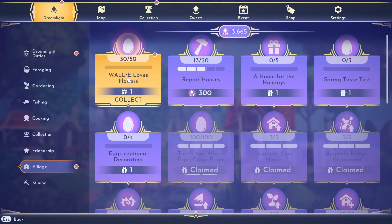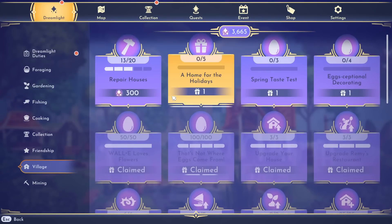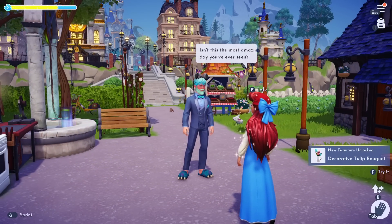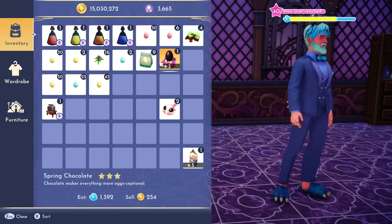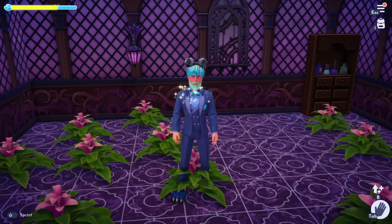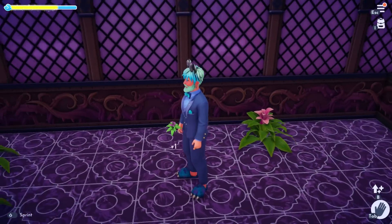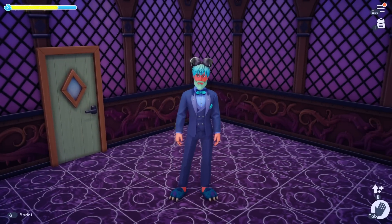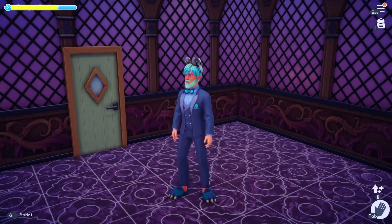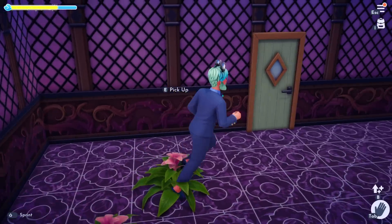Next is the Wally loves flowers quest. You need 50 flowers and you get the decorative tulip bouquet. Make sure Wally is following you. Here's a tip: go inside a small room like a house, go to your inventory, get a stack of flowers, hit drop — it's going to throw them all on the ground. Then just go and pick them up and it counts towards your 50. If you get a stack of 20, just do that a couple of times. Make sure Wally is in there with you following you and you'll get this quest done in less than a minute.